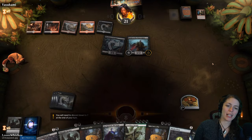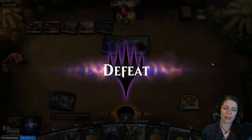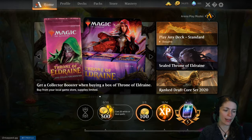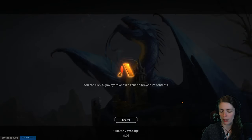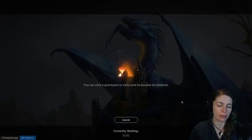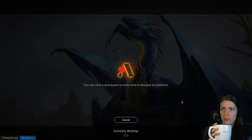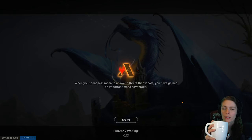That was a bad hand — I suppose I should have mulliganed that. It was a weird mulligan. We did have the Forboding Fruit to draw two cards, but we just didn't end up getting our third land fast enough to make it relevant. We were already losing at that point.